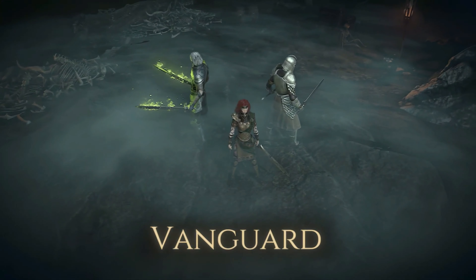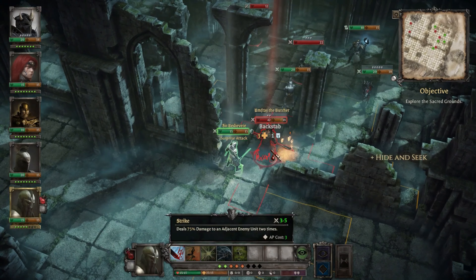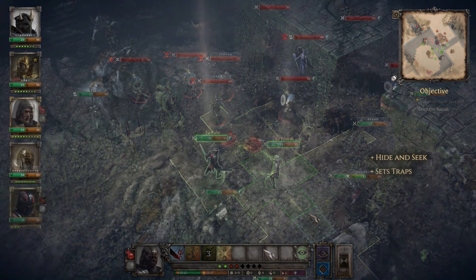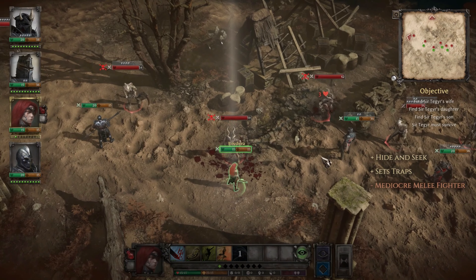We also believe in the element of surprise. The Vanguard can hide and set traps to gain an advantage in battle. If necessary, they can hold their own in melee combat as well.